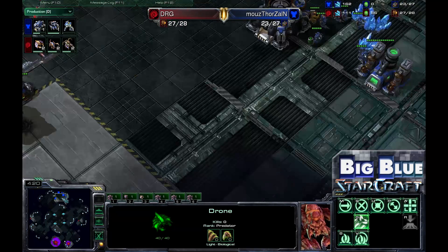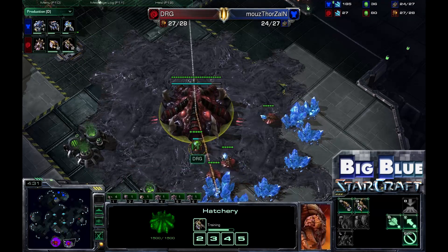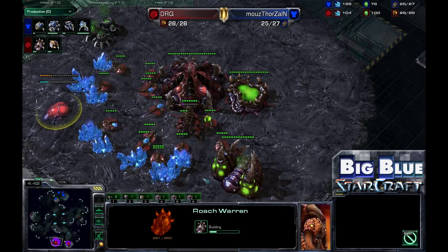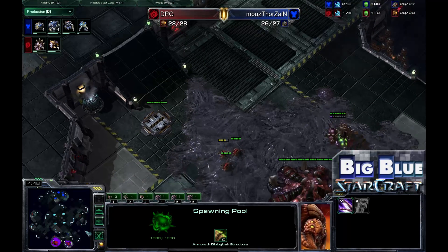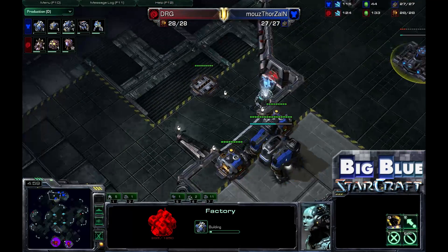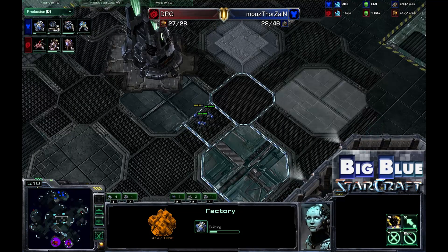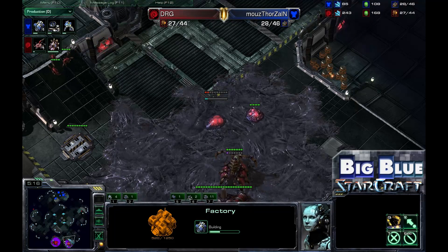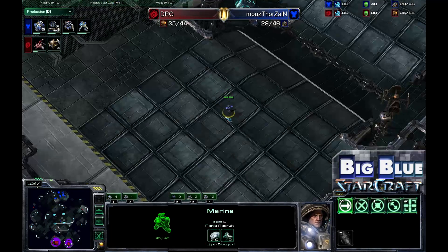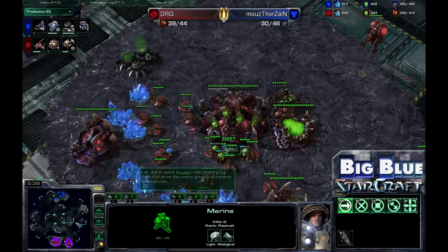Both players are setting themselves up. Thorzin is going for a second Command Center — a very macro style. He wants to stay on the same number of bases as the Zerg player or more, get those Mules up and running, and get more SCVs. Interestingly, a Roach Warren is coming down for Dong RaeGu. He's deciding not to go right into the Lair and has even skipped Zergling Speed for the moment, spending all of his gas on Roaches. The favored strategy for Zerg players is Mutalisk, Baneling, Zergling, but perhaps Dong RaeGu is playing against that expectation.